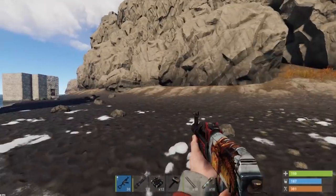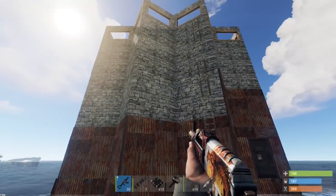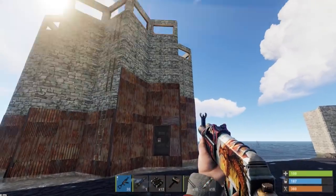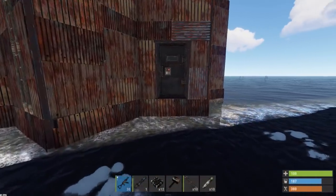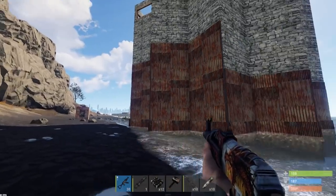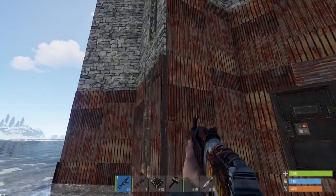I scouted this base out on my boat and it looks like the perfect size base to have loot. Like it's not massive and it's not tiny — it's right in between. He has the armored door BP, so I think I'm going to get some good loot from this base. It's sheet metal on the bottom, so the loot would probably be down there.